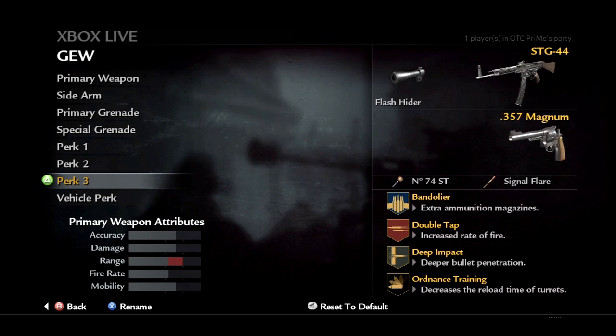If you're using the STG 44 in standard mode, go bandolier and deep impact. The reason I suggest double tap is it can put the STG 44 on even footing with the SMGs, although the mobility rating is not so good.